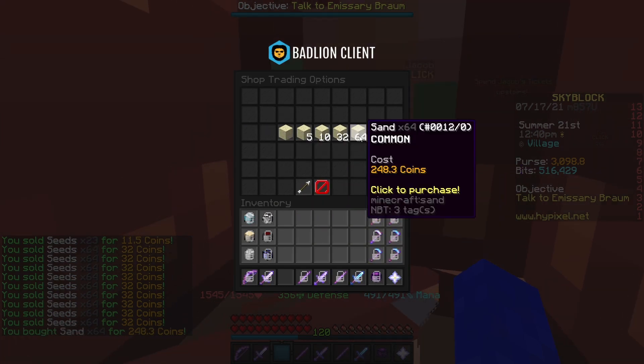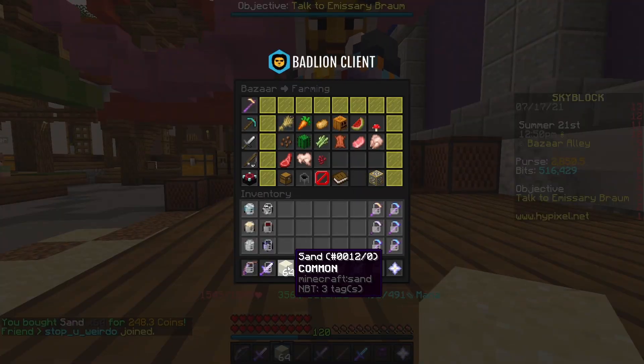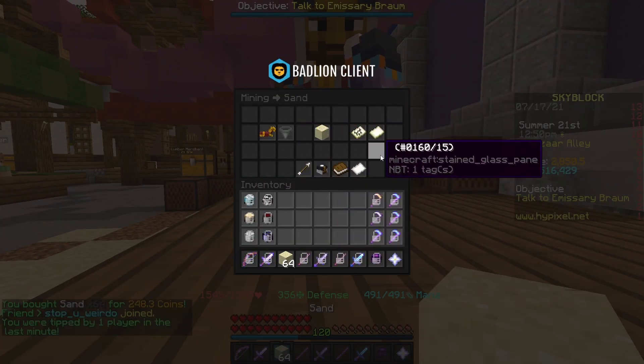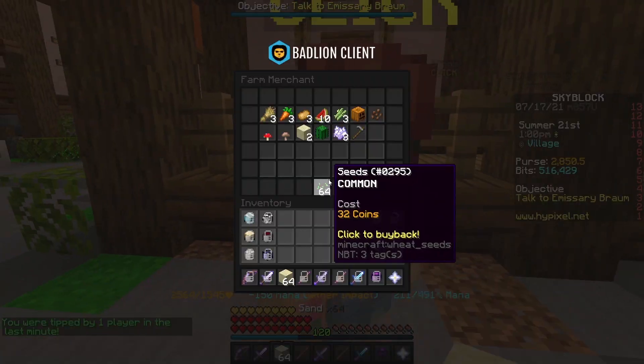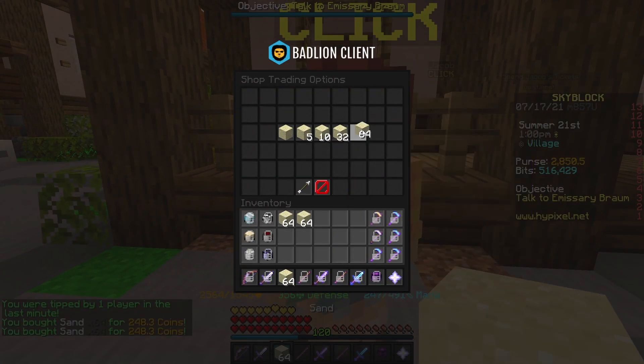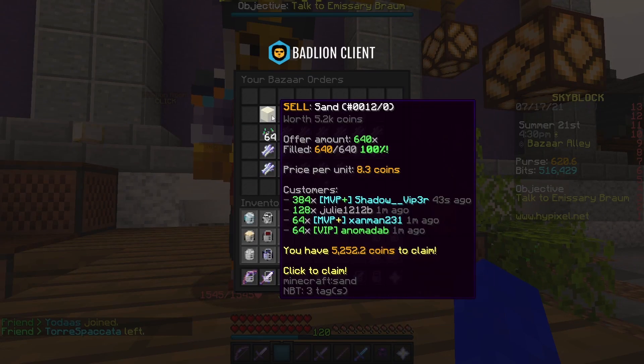The next thing I'm gonna do is buy a stack of sand for around 250 coins. If I insta-sell it, it's still a profit, or I could put it up for order. I'm just gonna buy a lot of sand and put them all up for order at once and hope they sell. The sand sold and I have a bunch of coins now.